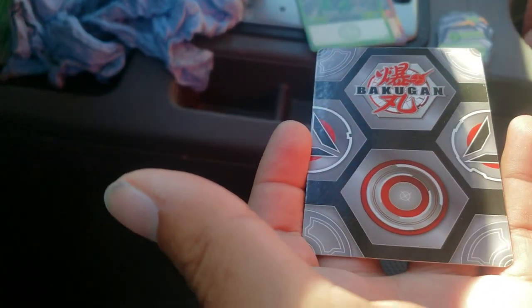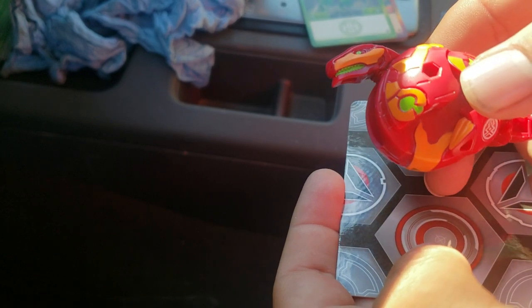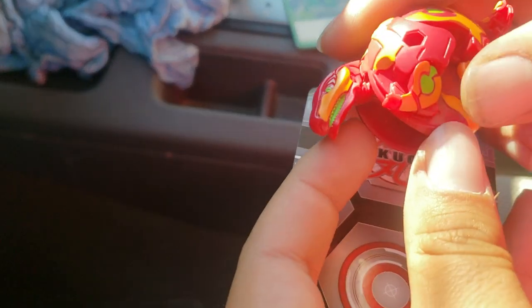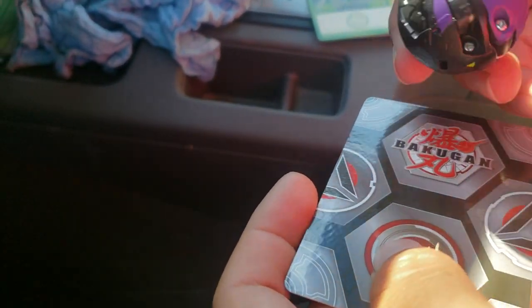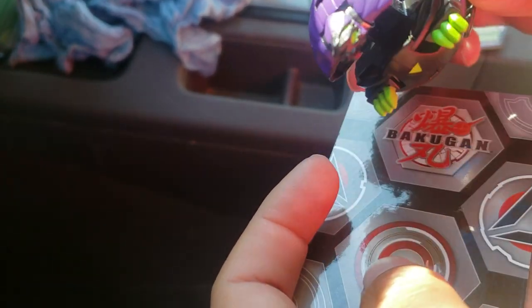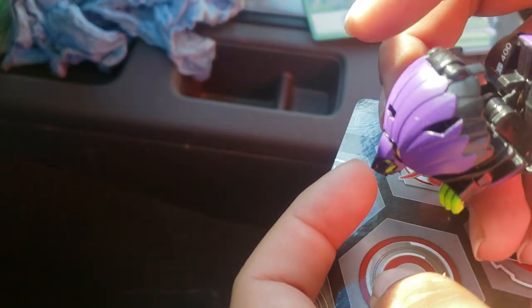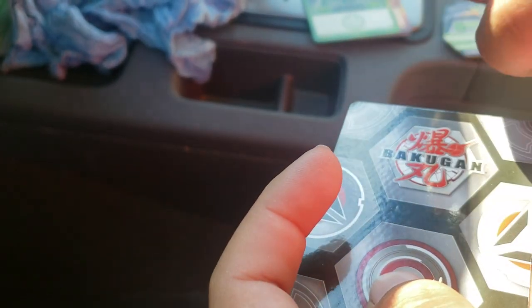Unfortunately, I cannot roll out the Bakugan in the car, but let's just check them out. That is the Pyrus Trox Core — still a chunky-chonk boy. He does have manual parts — slightly uglier arms, those are tiny. Next one is the Hyderus, which looks, eh, alright. It doesn't look like a C-line anymore like the original did — it actually sticks out a bit more and just flows more with the main design, I guess.